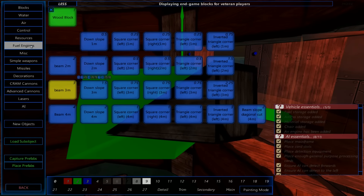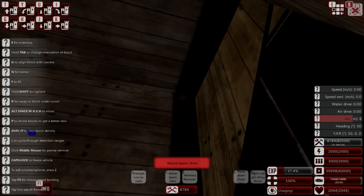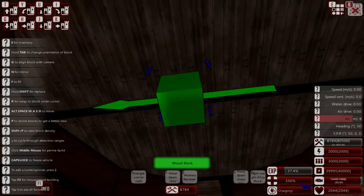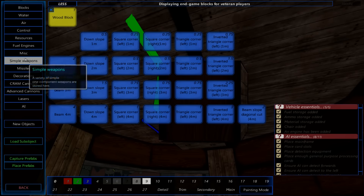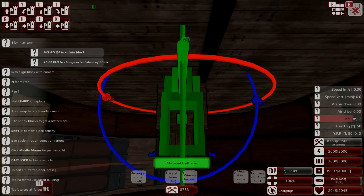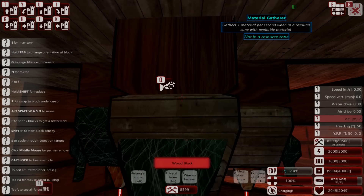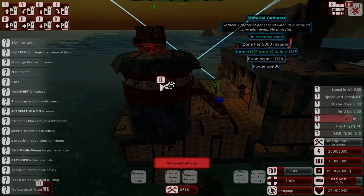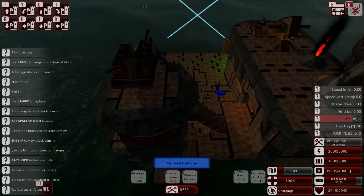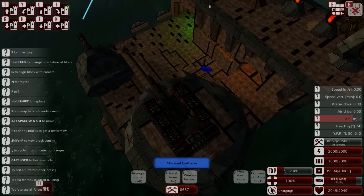Now if we go underneath here we can go ahead and grab our resources. Material — there we go, chuck that on the roof. It might need a block — wood block, and chuck it in the middle. Now we should be able to attach the material gatherer. There we go, one there, one here, one there, and one there. Now is there any oil? How do I tell what's in the resource point? I hope they attack from this direction.